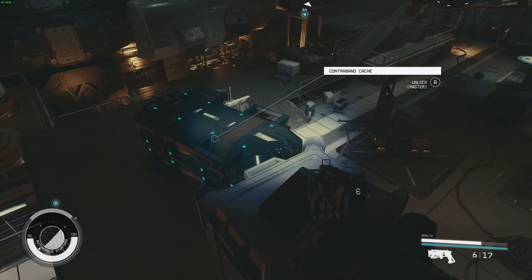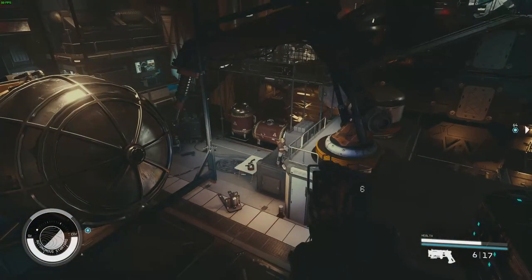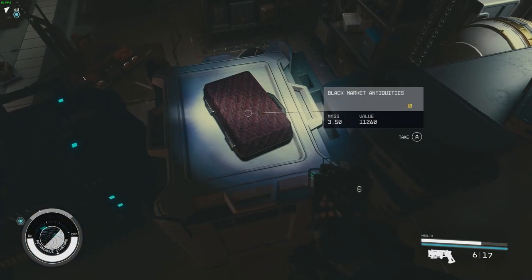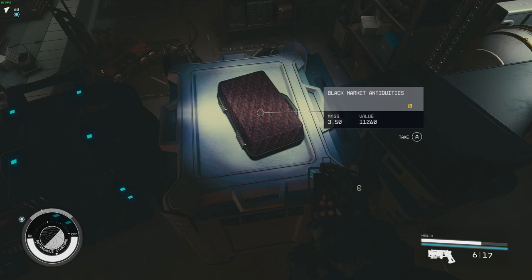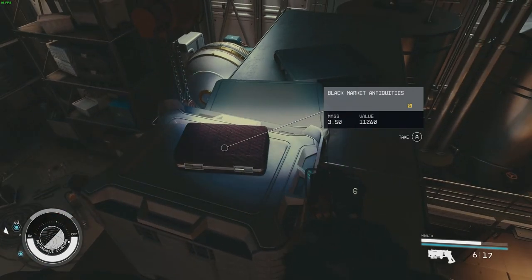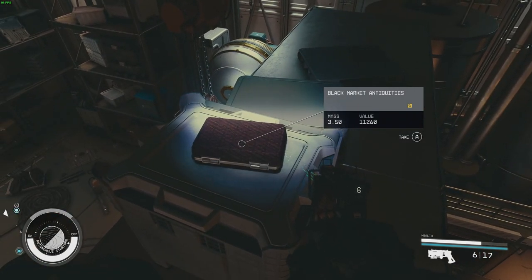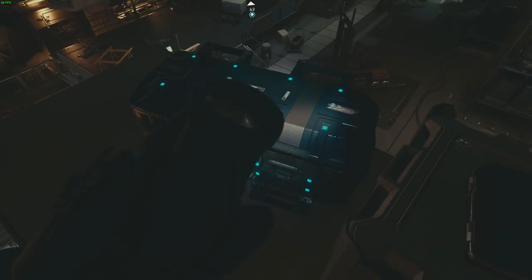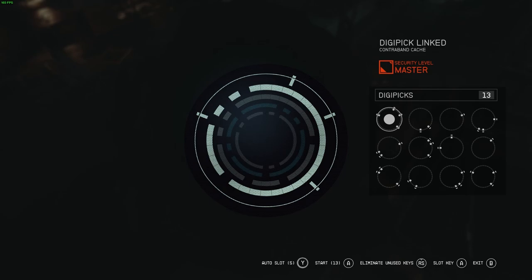As you adventure across the planets in Starfield, you're bound to come across some contraband. These items can be fairly hidden in locked caches or tucked away in the back room, and you can spot them by the yellow mark in the lower right hand corner and their high selling price. However, if you want to sell them for some credits, you need to find a trade authority representative ready for some shady dealings.